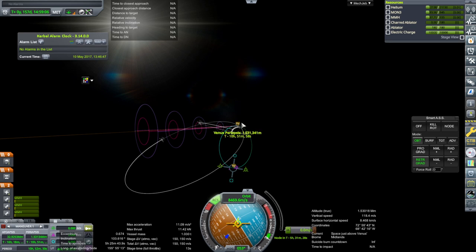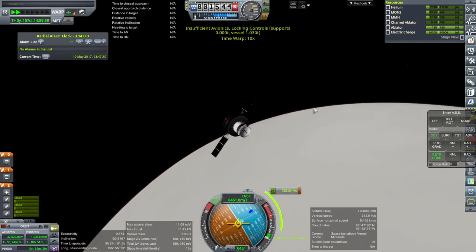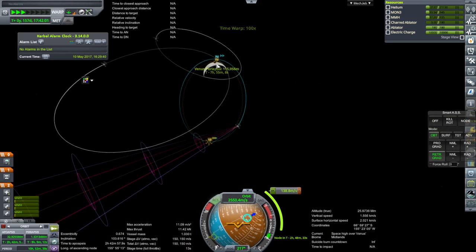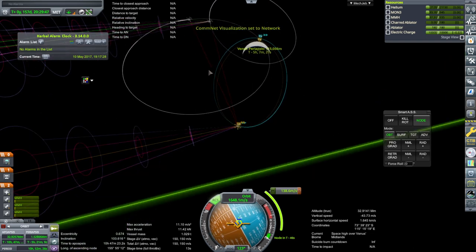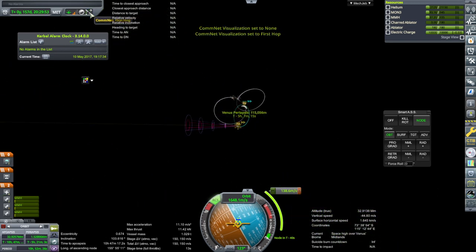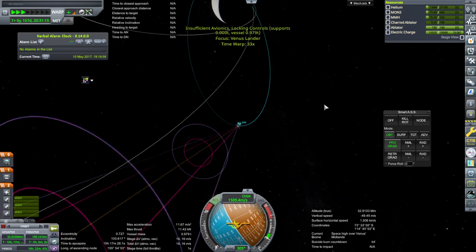Hopefully it won't take that much — 115 maybe? We have just about enough. Let's go. At this point I'll arm the parachutes. I wonder if our deorbit point is good for Earth comms though. We've got weak lines to the other two. Looks like they might have something back home. Ignition. 109 — let's try it.